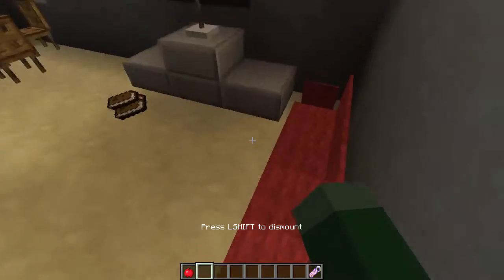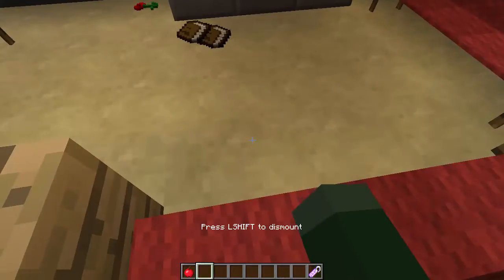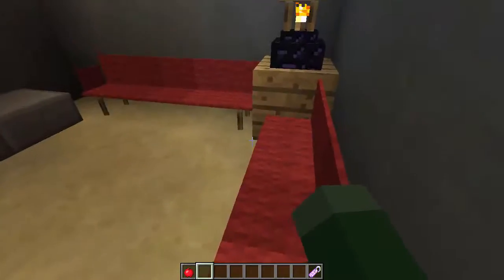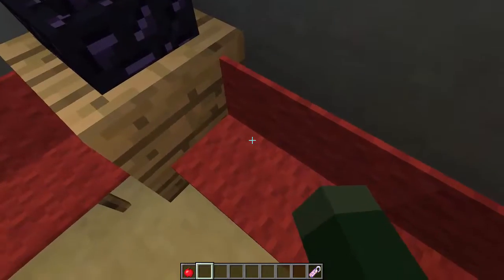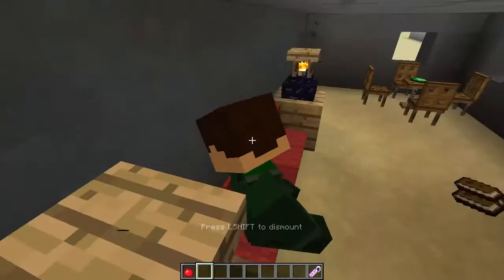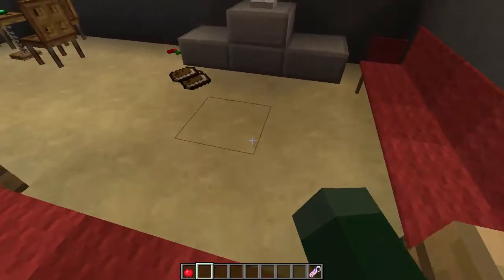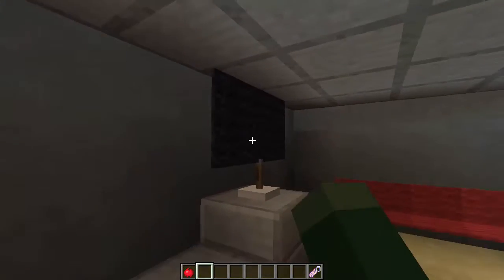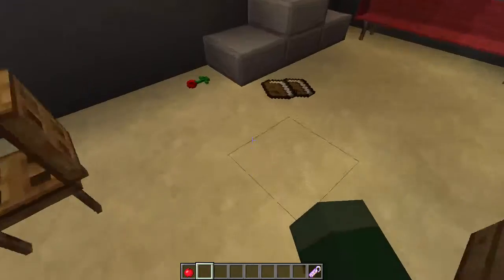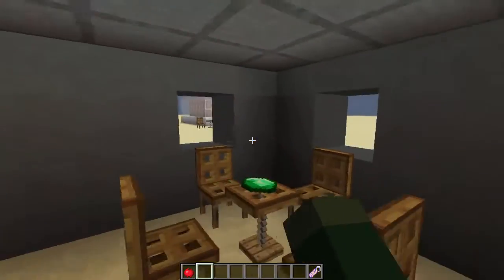You can sit wherever spot you want by clicking on it. If I want to sit here, I'm all the way to the right. If I want to sit on this other side of the couch, just click it and I'm right there. So yeah, basically we've got a TV as well.